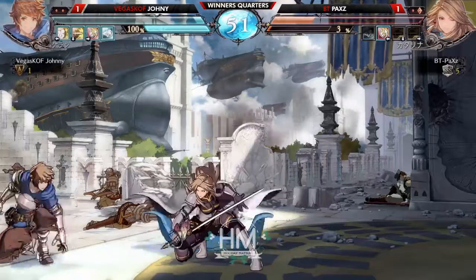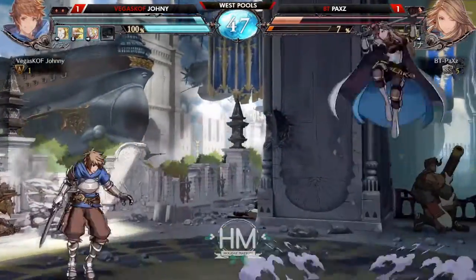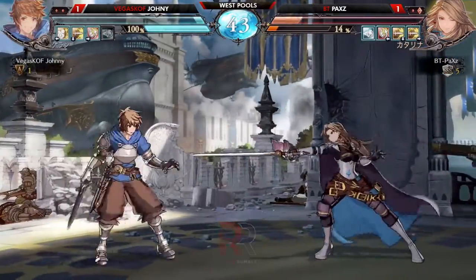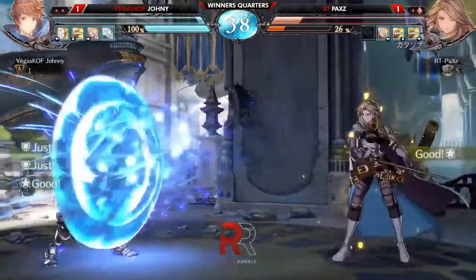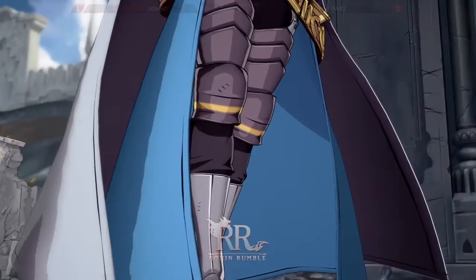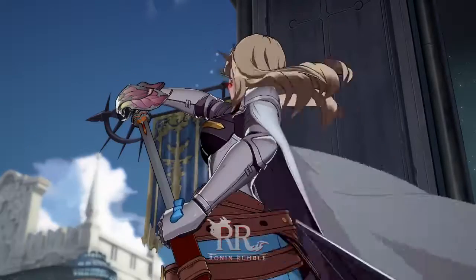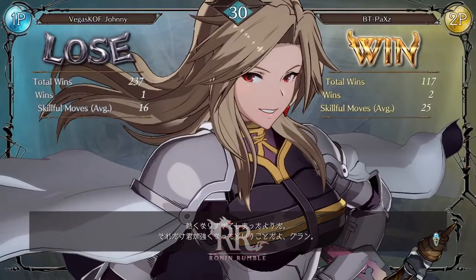Nice spot dodge on the EX lunge there - however she wasn't deep enough for a punish, so she was able to recover in time. A throw will close it out against Johnny here - very scary for them at this point. Pack Z is content to sit on this life lead and force Johnny to come to them. Setting up their own spacing to shut out Gran's options - nicely done Pack Z.